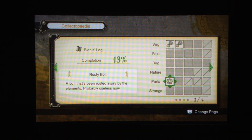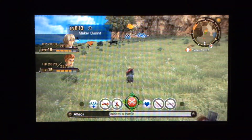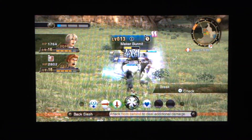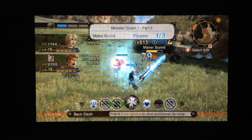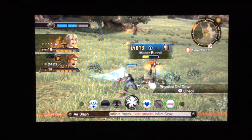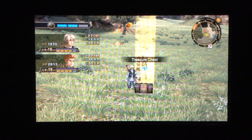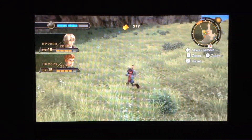Collectible — sorry. You know how it is, though. I get very distracted by collectibles. Anyway, we have to hunt these two maker bunnets. These enemies are not hard at all at this point. Unfortunately, there's only two of them here, and I don't know where else they spawn.